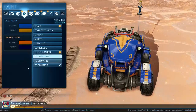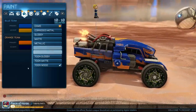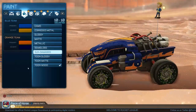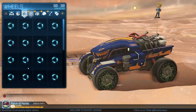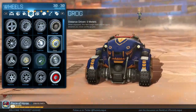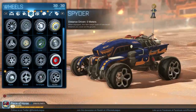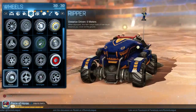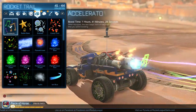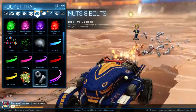I want to check out the new colors — sun damaged looks awesome on the car. Camo's pretty cool too. I think sun damaged looks better, but these would be the same on both cars. The Grog wheels look really cool — it's got a Mad Max kind of feel. The Ripper has awesome wheels you could spike people with. Let's check out the new trails — nuts and bolts is really bright.